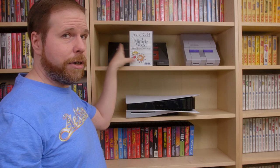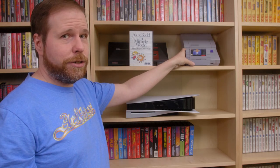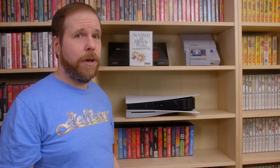Alex Kidd in Miracle World and ActRaiser both prove that the Sega Master System and the Super Nintendo are both way more powerful than the PlayStation 5. The PlayStation 5 is supposedly the world's most powerful console in the history of ever. The joke, my friends, is the performance of the remakes of these two games.